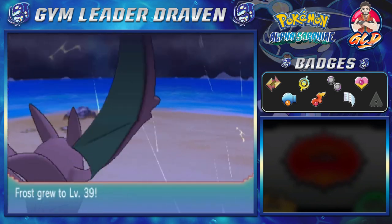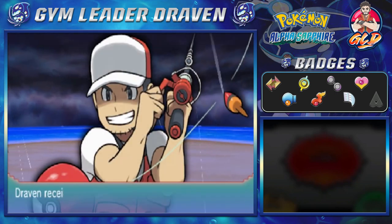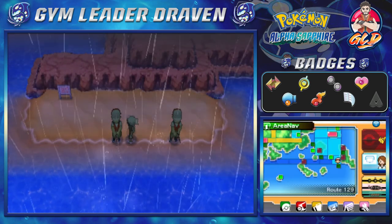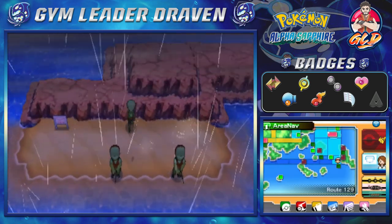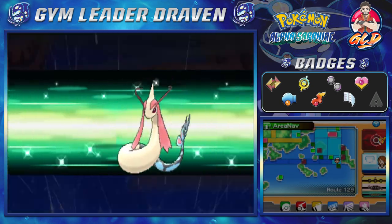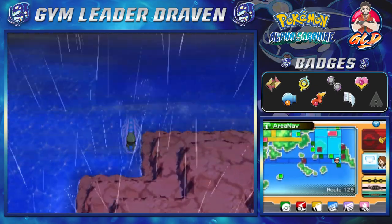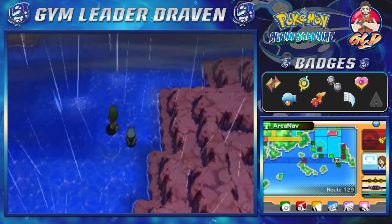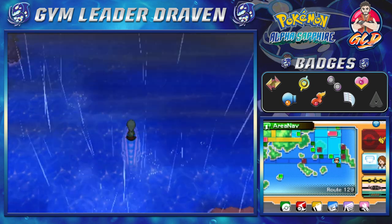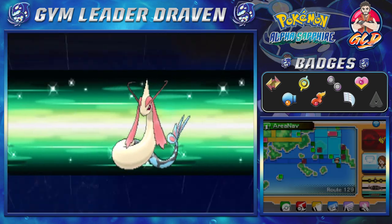Look at that — we have defeated this, and Frost is at level 39. I got a text message — I'll be right back. Alrighty, we're back, guys. This is what happens when good things start happening — you get a lot of text messages. Before we do anything, I kind of don't want to cross Route 129. I want to save that for the next episode. Let's go ahead and take a dive — there is some stuff right here that you're going to be loving.